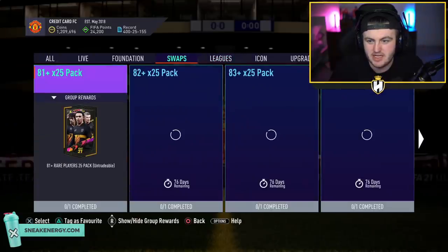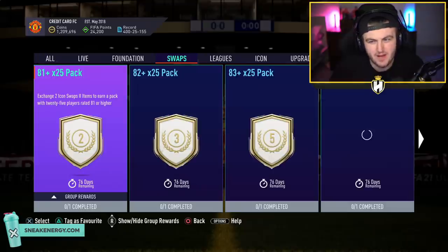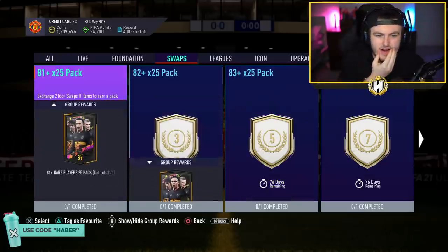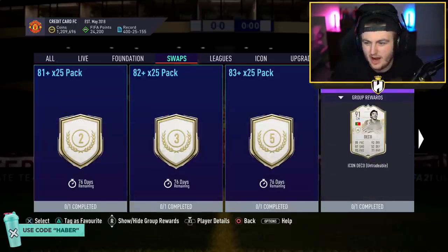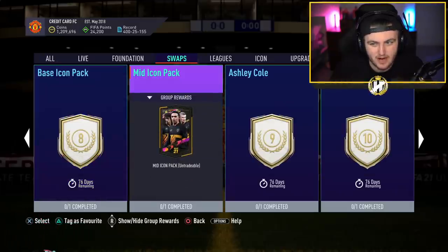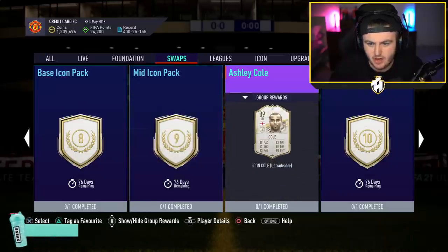So we are getting some decent things. We have the 81-plus times 25 for 2 tokens — bit of a letdown. That was always 5 tokens, so I feel like the 85 times 5 was a bit better. But 2 or 3 tokens is not terrible. We get Moments Deco for 7 tokens — that's not bad. A base icon pack for 8 tokens or a mid icon pack for 9 tokens. You can probably get that today.